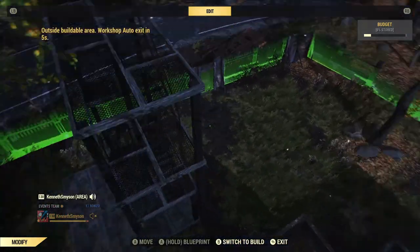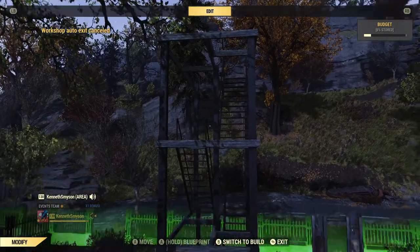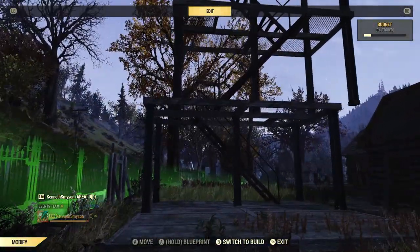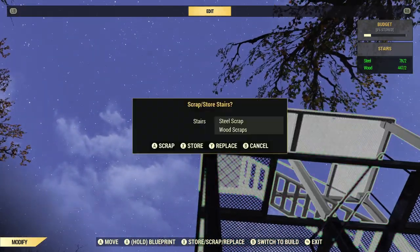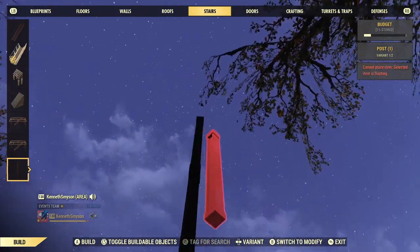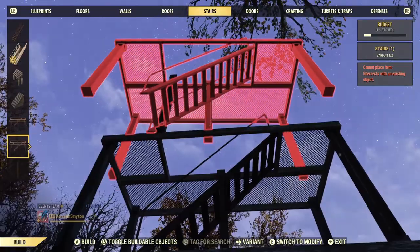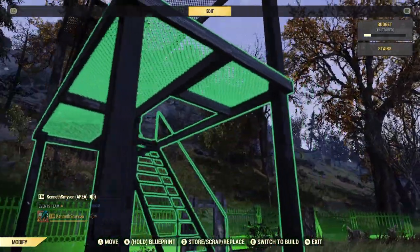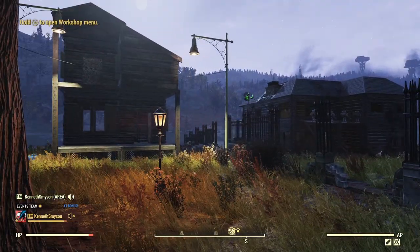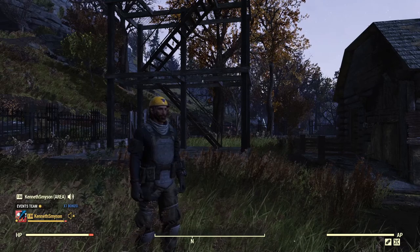There you have it — that's your tower staircase. I will do a more extensive video on towers later because there are some tricks you should be aware of, but that wraps up the steel beam portion. If there are any other tricks with steel beams, please put them down in the comments — other players, especially new players joining the game, are going to want to see what we've discovered over the past couple of years. Until next time, take care and I will see you hopefully next Tuesday with a better atomic shop update. See you in the wasteland.